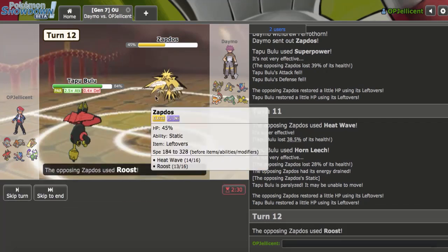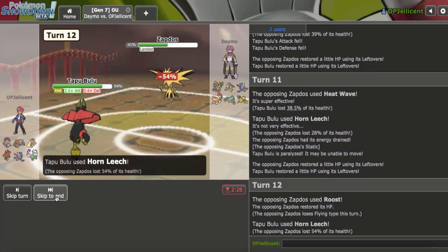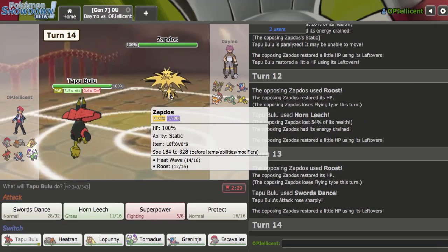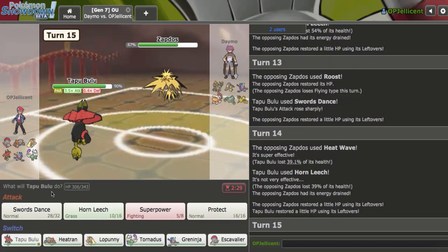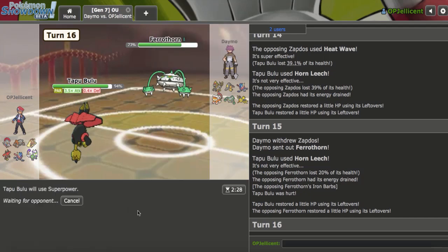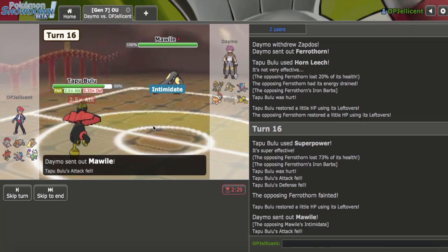I finally do get Static paralyzed, but at plus three, as long as I don't get full paralysis on their Roost, I will do over half. That's doing way too much damage and I'm back at full now. Let's SD up here and do it again. I'm still faster than Ferrothorn by the way. I'm getting very lucky not getting full paralysis. Okay, they go to Ferrothorn there — I will always Superpower and I do break through and knock it out. They just went for the odds at that point.